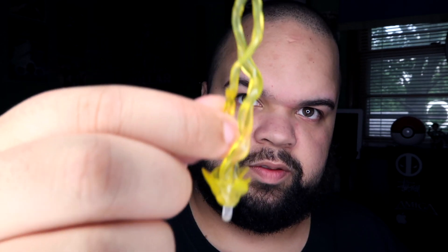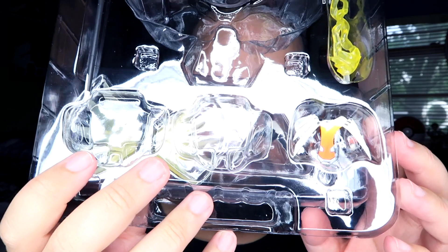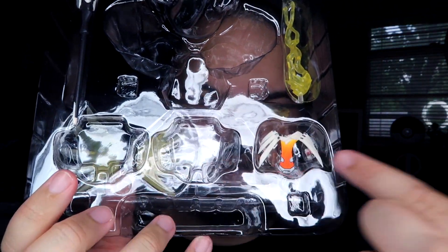It looks like another set of wings that goes on the back. And then we've got the beam that comes out of her staff, as well as the staff herself, as well as her gun. And behind that is her ultimate wings, and the top part of the staff, as well as some hands it looks like. I'm not gonna take them all the way out because I don't want to lose pieces while filming the video.